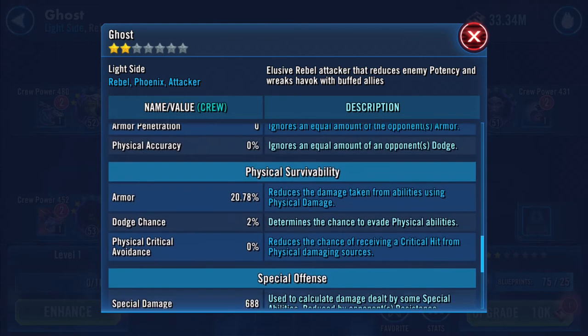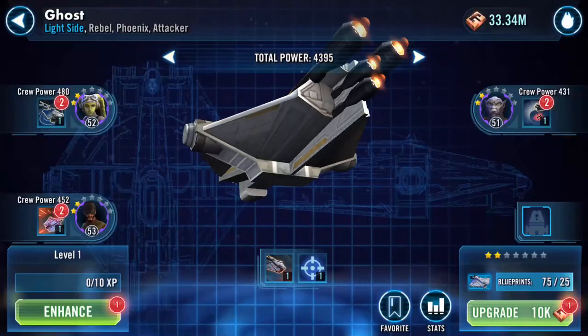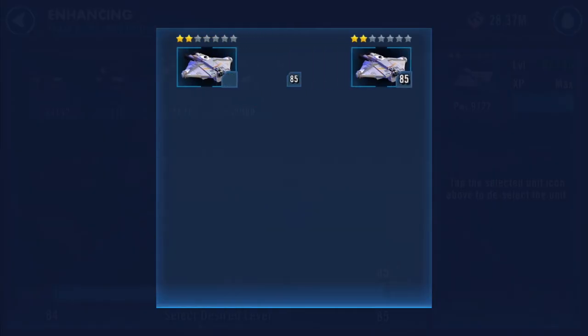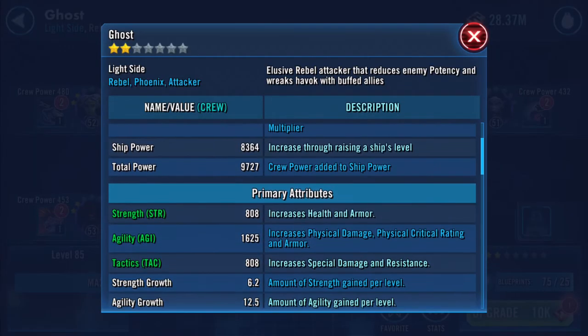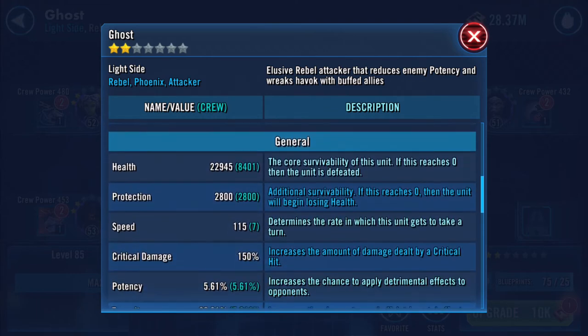I'm just scrolling through those quite quickly - if you want to have a look you can always slow down the playback. So let's promote it. Capital ships are awful to promote, but wow - a thousand and fifty in agility! Ship power has increased. Oh wait - 808 base agility, whoa, 1625! Health improved dramatically, protection a bit.